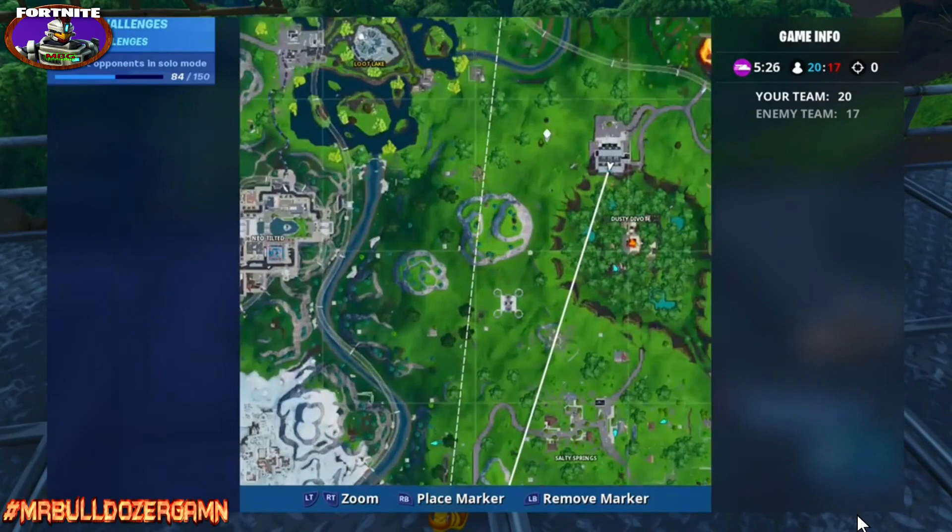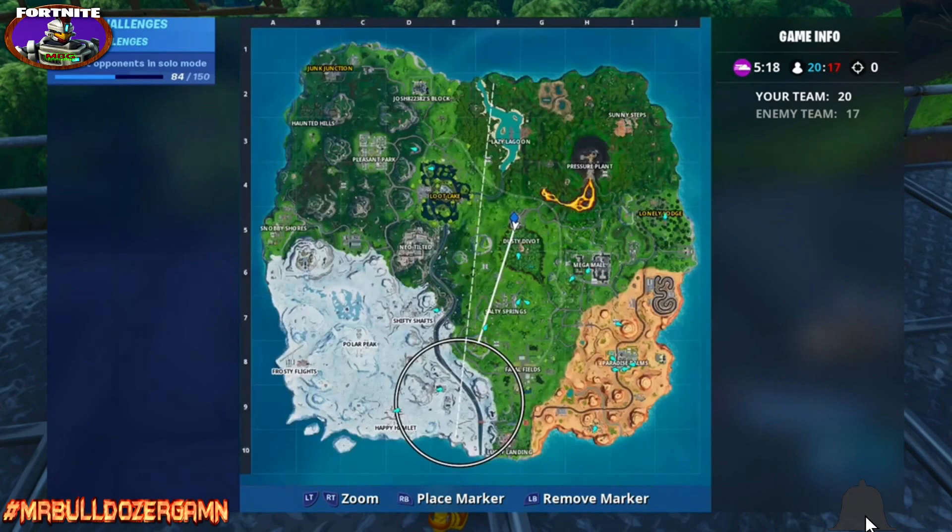Pick up your chip. I do recommend doing this in Team Rumble so that only you and your team are on this side of the board and you don't have to worry about getting shot when you're trying to pick this up. And there's the location on the map.